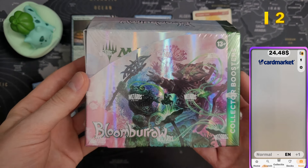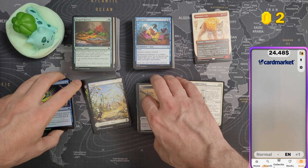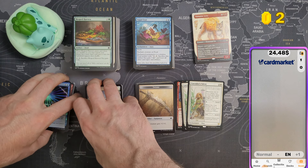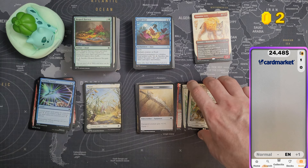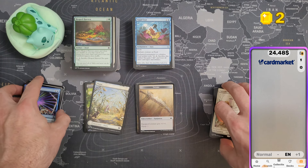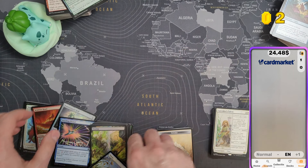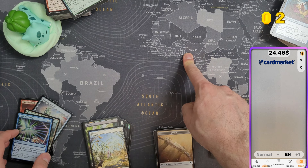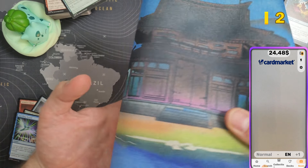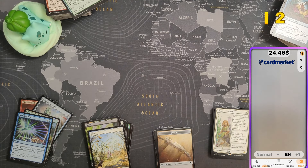I'll be doing a giveaway for Dusk Morn — check out the affiliate link in the description to Games Island. Games Island is sending me free swag, so if you want to buy some Dusk Morn, maybe buy it from them — would really appreciate it. Also, I wanted to ask: do you guys remember this playmat with the world map? Do you prefer the old one or the new one? Let me know in the comments, and I'll see you in the summary.